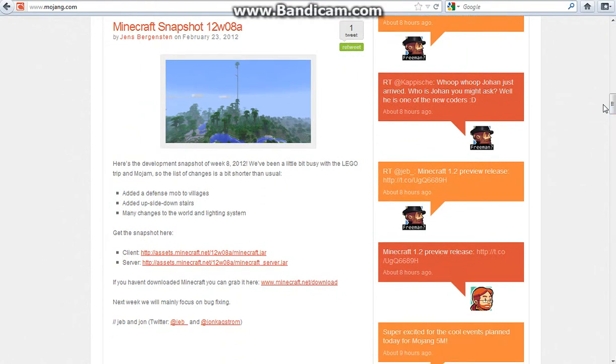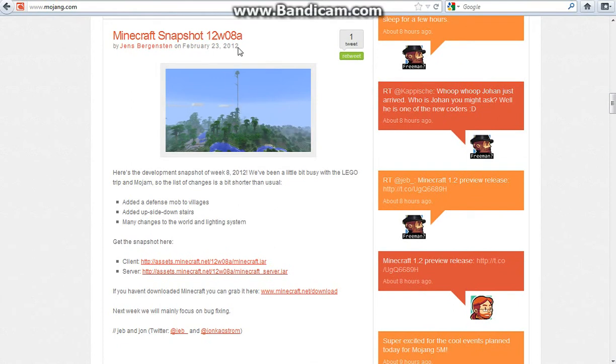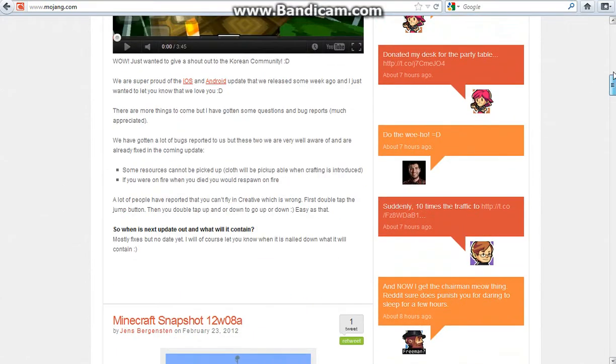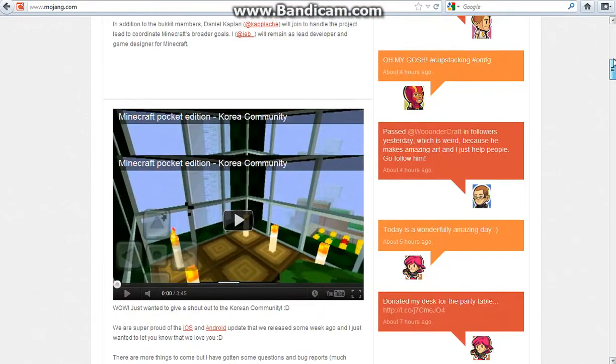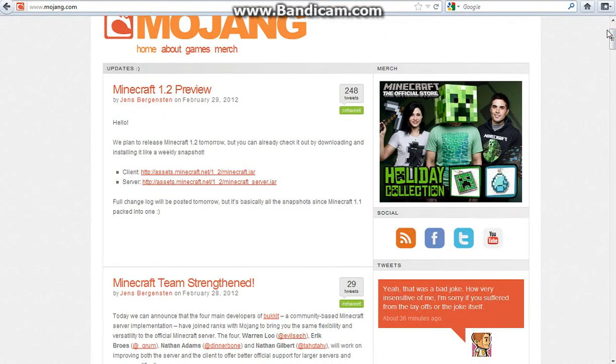Then came 12w08a: they added a new defense mob to the villages, added upside-down stairs, and many changes to the world lighting system. They also increased the world height to, I think, 256 or something like that. They did add stuff to Minecraft Pocket Edition, and the Minecraft 1.2 preview — they plan to release Minecraft 1.2 tomorrow on March 1st, Thursday, March 1st, 2012.